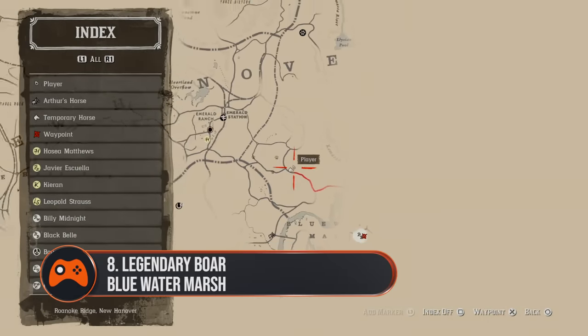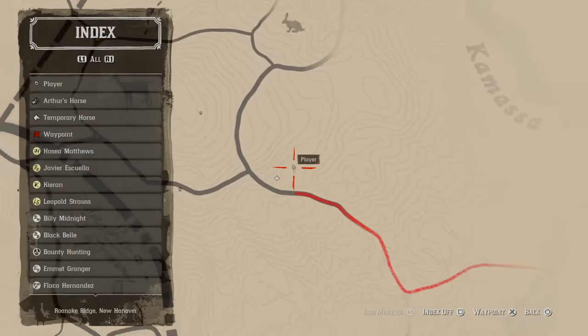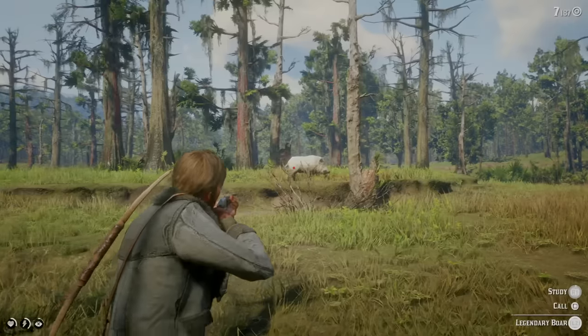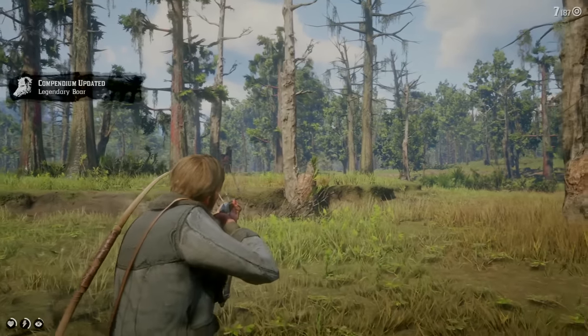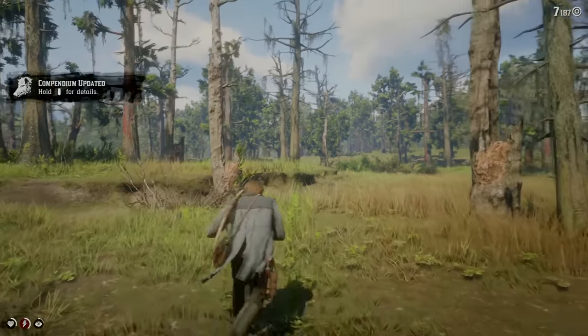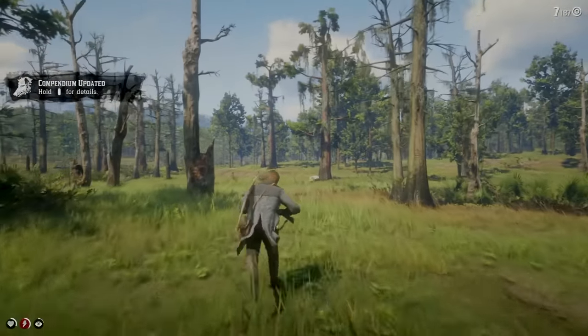8. Legendary Boar. This animal can be found in the marshlands north of Largris in the Limone region of the map. He will also happily gore you on sight, so make sure you take a weapon with a fair bit of power. A bow with a poisoned arrow or the Springfield Rifle are both good candidates to put him down.